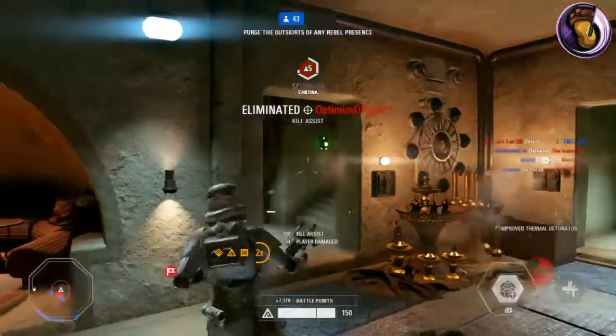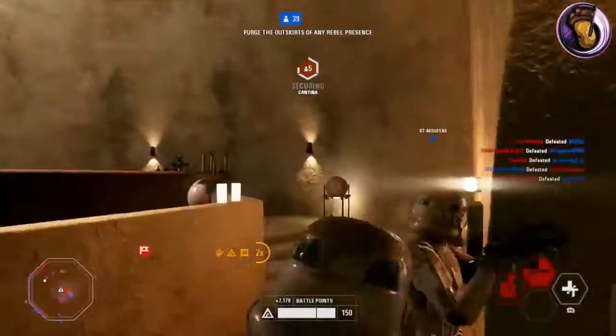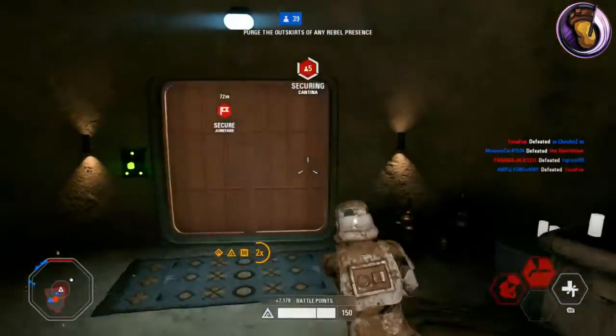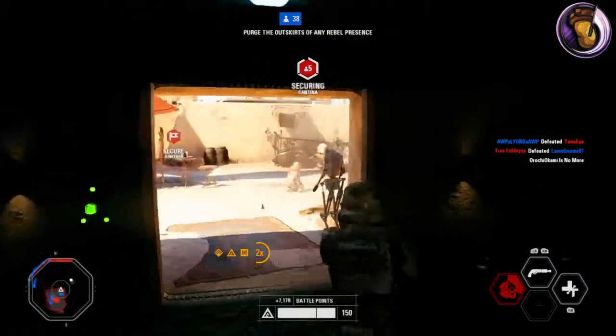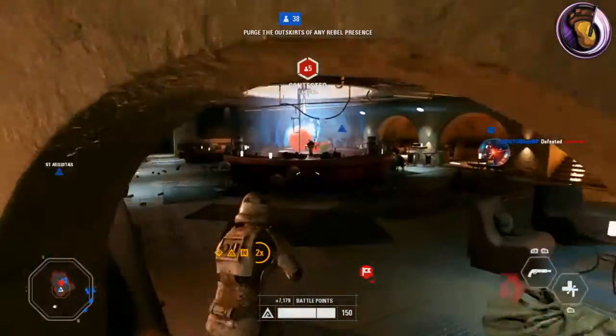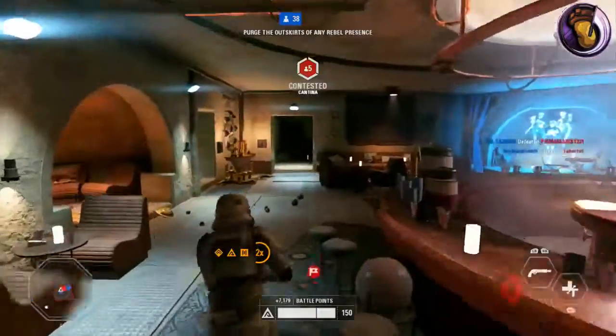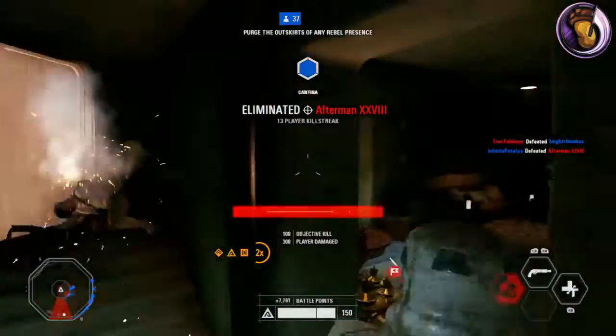To unlock the main blaster itself without any attachments, you need to defeat 200 enemies with the Assault class. I like the way they decided to do this — it's not completely based off of credits, but it's grinding for each weapon and grinding for those attachments. And it really does give you something to do.